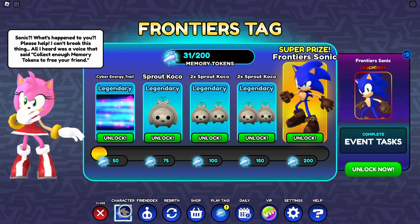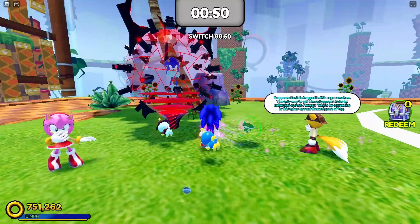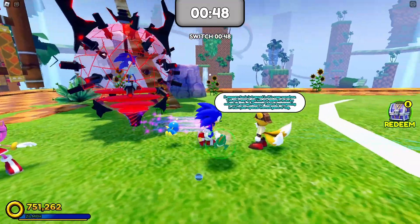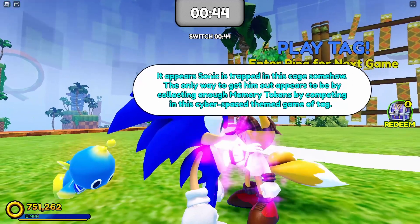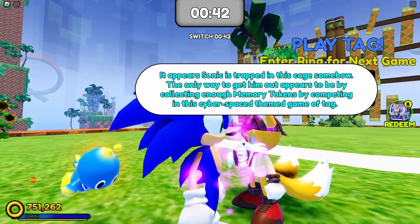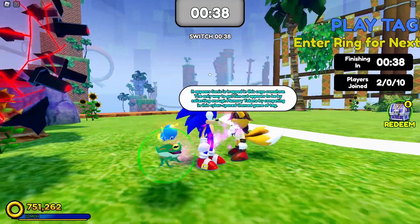I know, that is really cool. Like, I really want to be Frontiers Sonic. So, this is Cyberspace, and here is Sonic getting trapped. It appears Sonic is trapped in this cage somehow. The only way to get him out appears to be by collecting enough memory tokens by completing the Cyberspace theme tag.